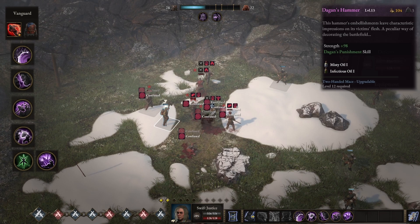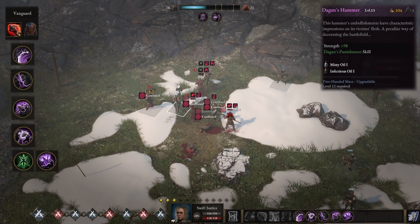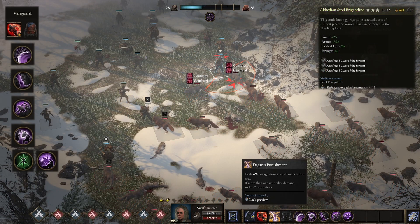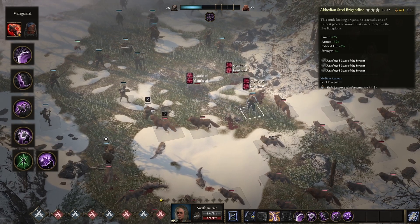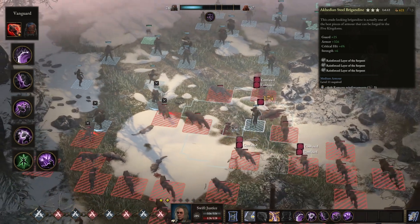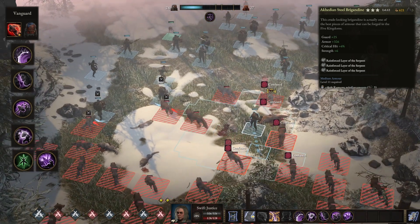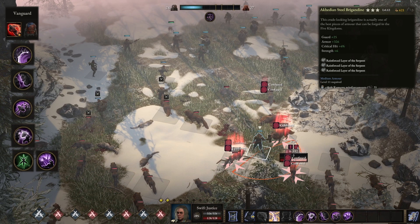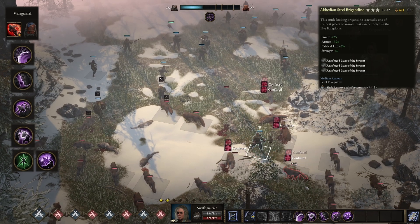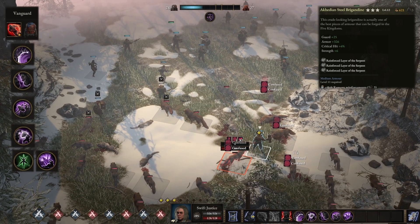There's a lot of potential damage chaining in this build. To capitalize on that, we're going to be grabbing the Misty Oil Concentrate. Misty Oil's recipe can be found at the Ludern Garusa Clan's Alchemist, and Infectious Oil can be found at the Grinmir Alchemist. For armor, we're going to run the Akkadian Steel Brigandine. The best in slot is going to be the Reinforced Layer of the Serpent, but that's not available unless you've completed Path Quests and unlocked the recipe. So the best in slot is most likely a mix of Reinforced Layer of the Rat and Reinforced Layer of the Stag.